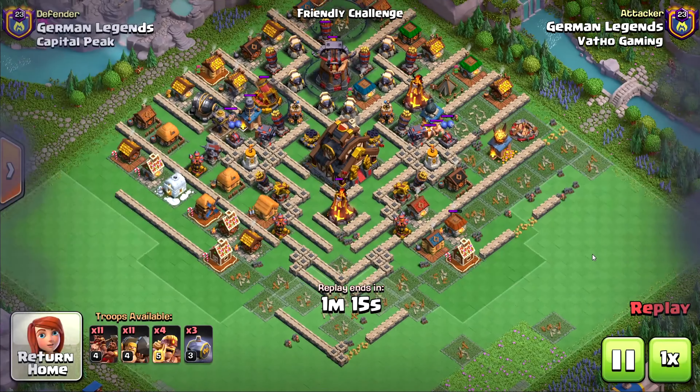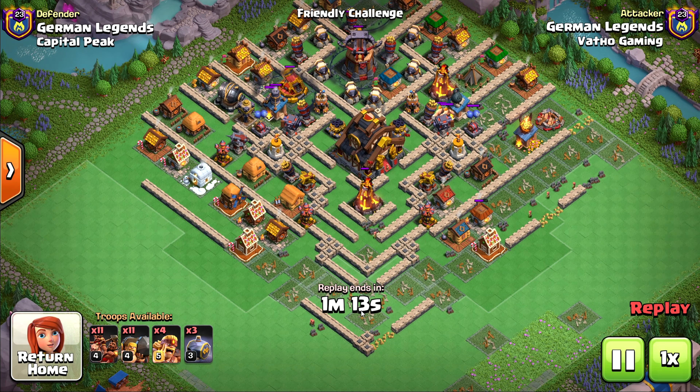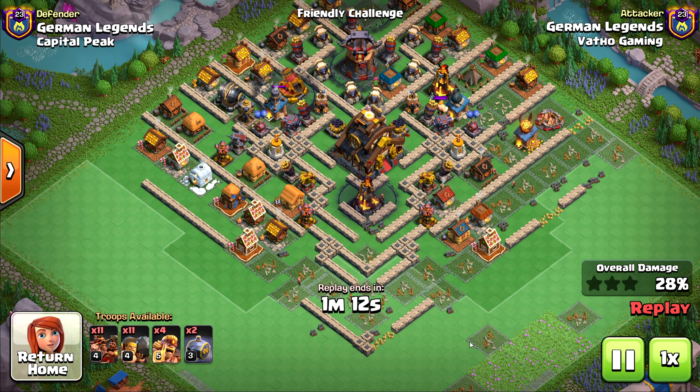Let's go ahead to the next replay. There we can see we get up to 11 Battle Rams and 11 Hawk Raiders — man, that name is difficult to pronounce. Anyway, we start by placing our remaining three Graveyard Spells on high-defense, high-HP defenses.